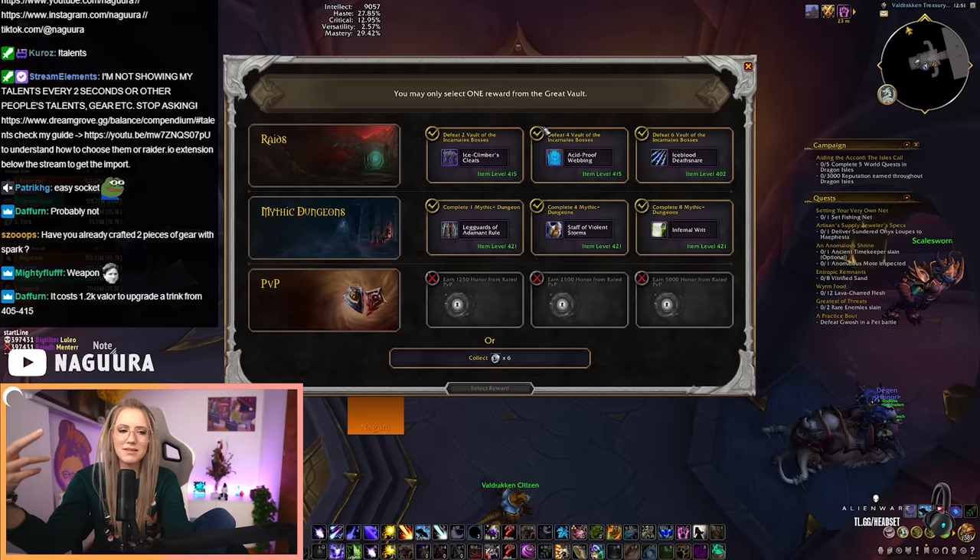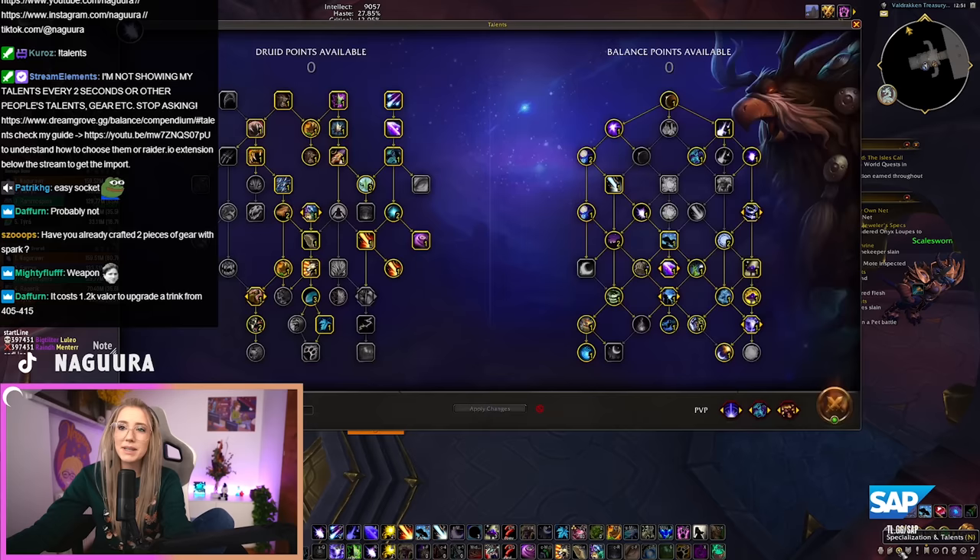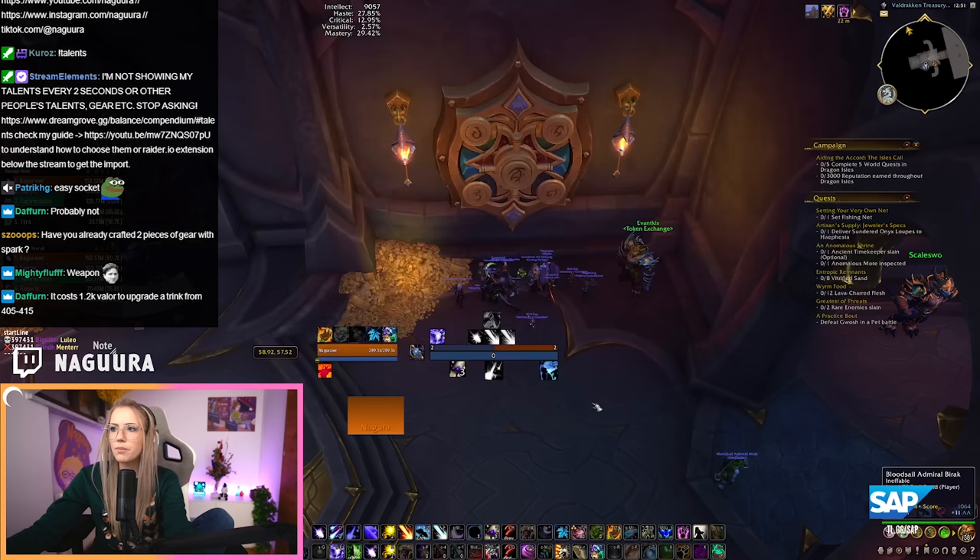First of all, depending on what you want to sim, you usually want to sim single target. Simming AoE doesn't really work that well, so most people want to sim single target for raiding. The way you want to do that — to make it a bit easier — just select your single target talents already.